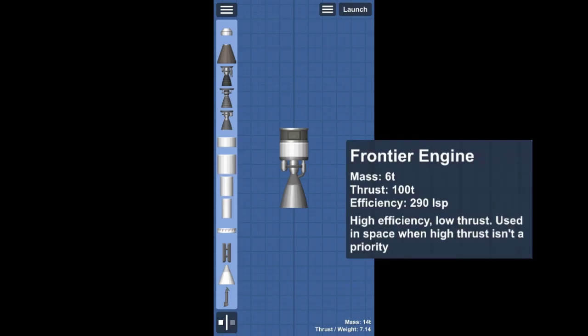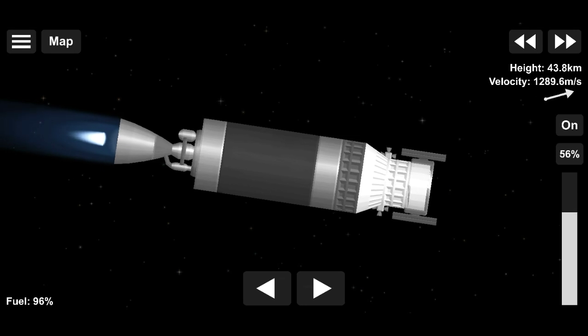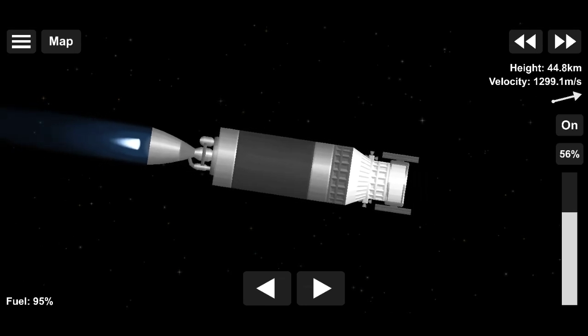Next we have the Frontier engine. This engine has lower thrust but higher efficiency, and this is why it is used on second stages of rockets when the rocket is already travelling very fast and thrust is not the priority.